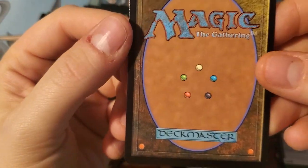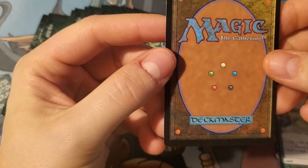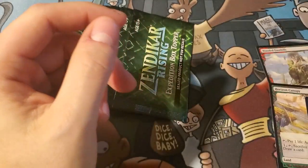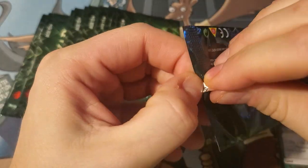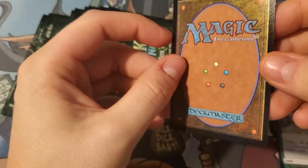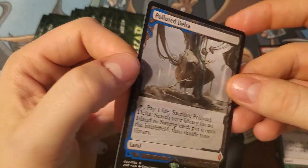What do we even want now? I do need a Misty Rainforest — I have the foil McKinnon Misty, but let's see if we can get another. Another Tar Pit — so we've got two Tar Pits and two Ancient Tombs. Not our day, but we did get the Verdant, so I'm cool with that. Next pack: Polluted Delta! Look at that — the ooze coming down with the boss embossing. So cool.